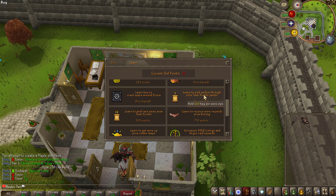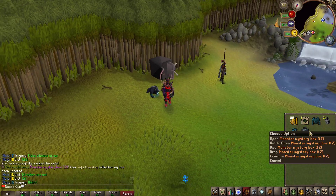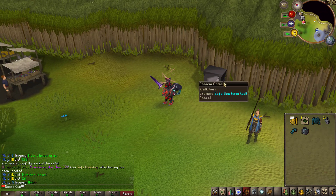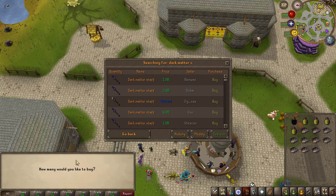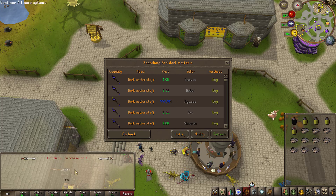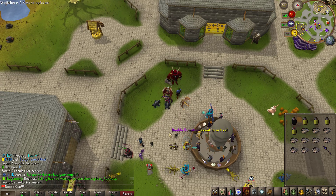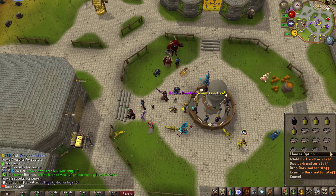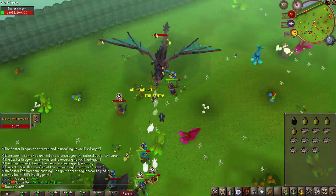We just got a new collection log — Monster Box Tier 2 from the save boxes. Looking at the player-run stores, Dark Matter Staffs are currently going for around 950 million to 1 billion, so it would be dumb not to buy one since I'll need it eventually. There we go — a second Dark Matter weapon purchased for 950 million.